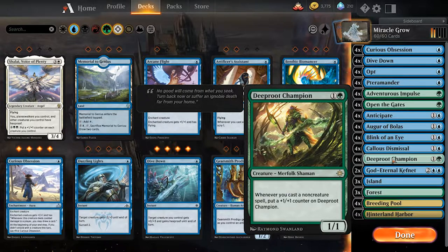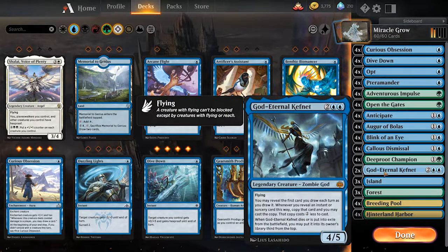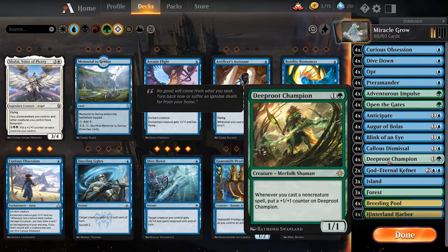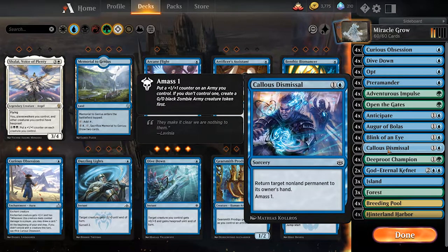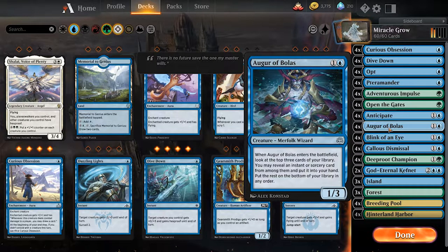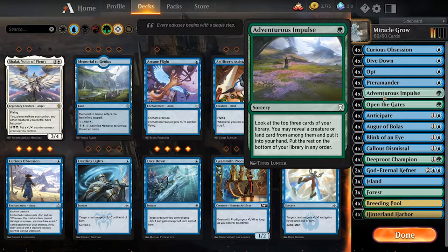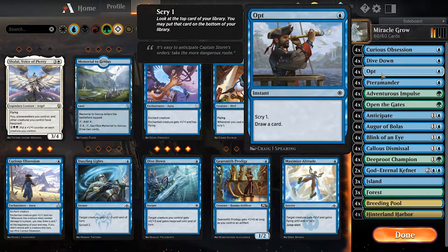The way this works is very simple. Deep Root Champion, in combination with either a God Eternal or other types of creatures, or a Terramancer, are able to buff up the Deep Root Champion, creating a very large Deep Root Champion very quickly. And constant card draw and card renewal with things like Callous Dismissal that came with War of the Spark, the Augur of Bolas — which has been a fantastic card in general — lets you grab an instant or sorcery. Anticipate and Open the Gates help with basic lands, Adventurous Impulse gets another creature, just constantly bringing more cards into your hand.